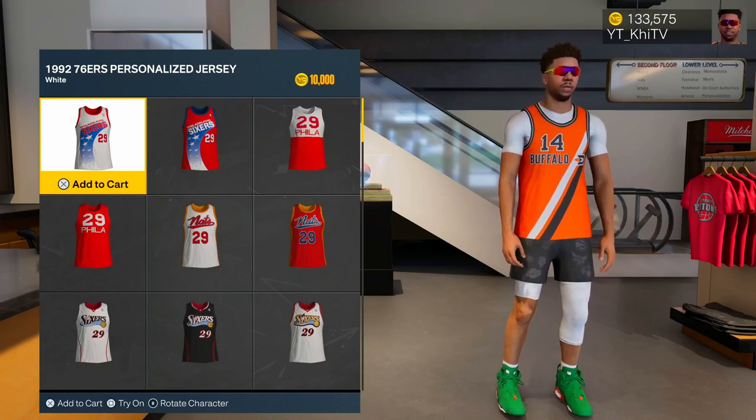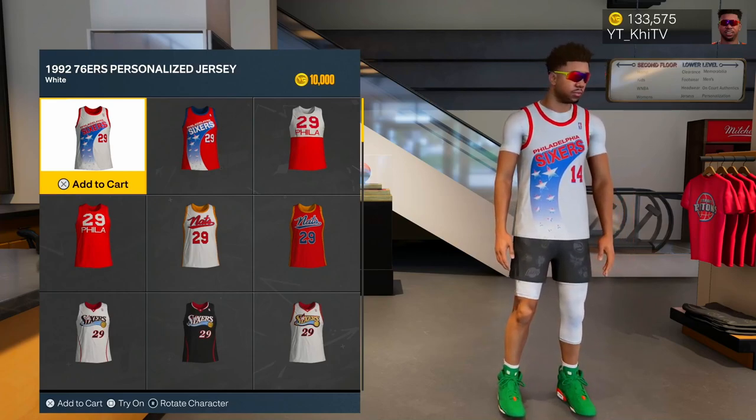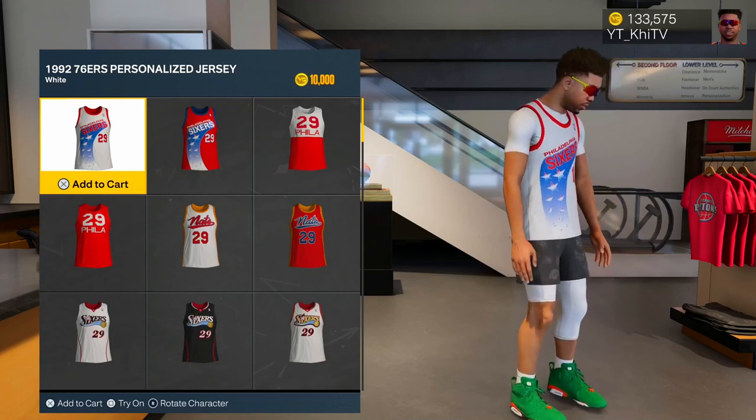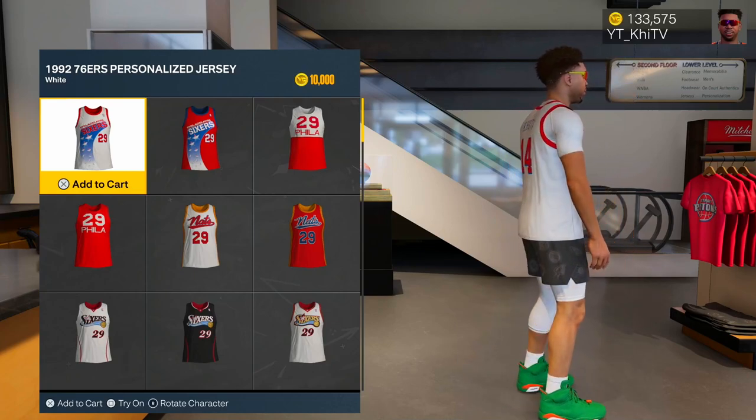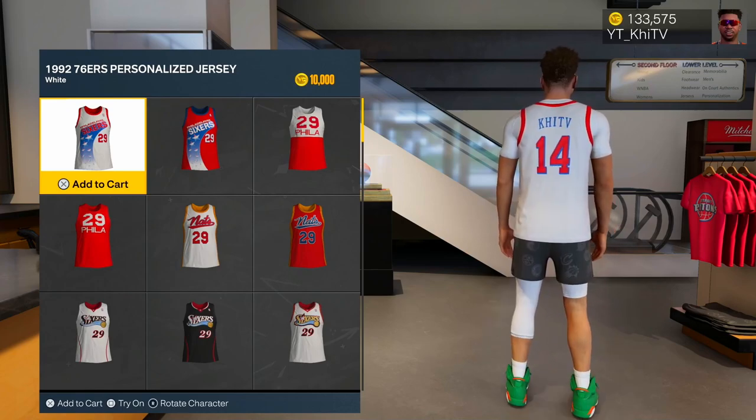What you want to look for is the personalized jersey. You can try it on and see what it looks like — it'll pop up with your NBA number and it'll also have your last name on the back. If you want to get even more creative, you can go into the MyPlayer Builder.